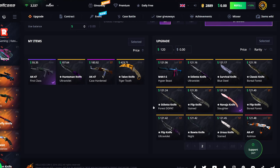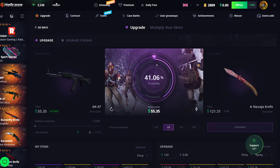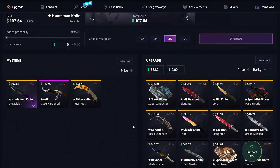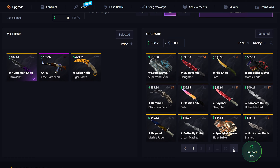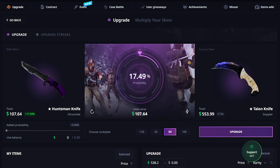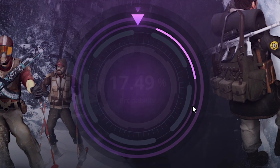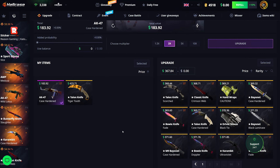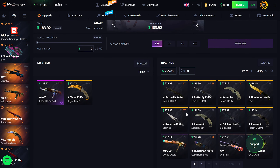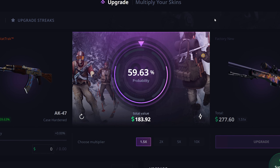Going for Factory New Navaja Slaughter at a 41% chance — and we miss that one. I kind of want to go for another 5x — it's so stupid, but if I hit this we're actually going to be in profit, which would be insane. Pencil Knife Ultraviolet to a Talon Knife Doppler Factory New — come on. I somewhat baited it there. Going for a 1.5x for a Factory New Oni Taiji, then a 2x after — and I miss it.